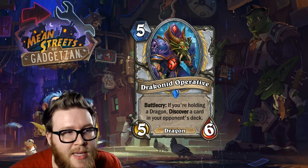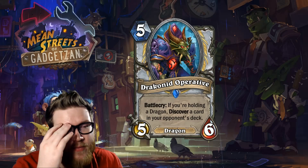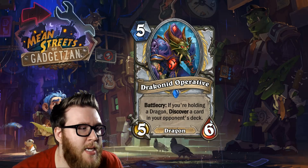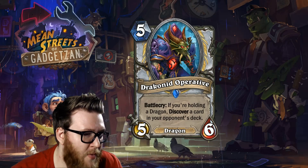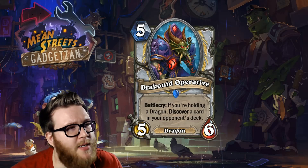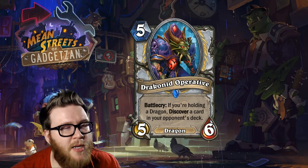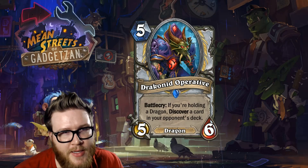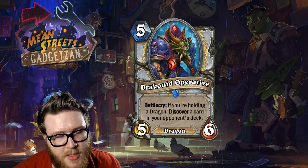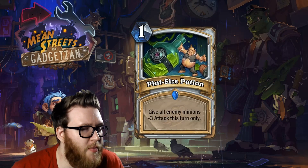It gives you information, and access to sometimes strong legendaries or specific answers you might need in a given moment. The ability to choose instead of just relying on random draw is very important — you can react and make smarter plays than pure randomness would allow. You'll sometimes get a Tirion or an Alexstrasza or just something you desperately need, and it's going to be perfect. All around an A-plus card — it's going to be played, it's going to be good, a solid high-value addition to Dragon Priest.